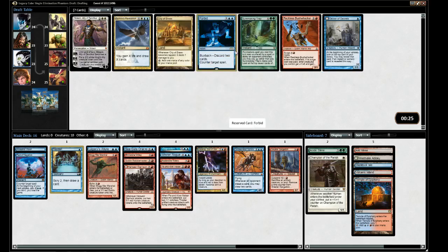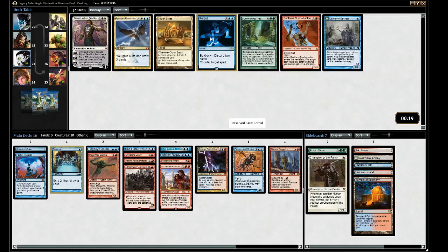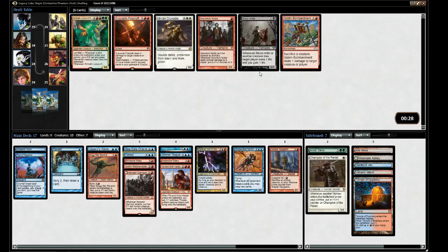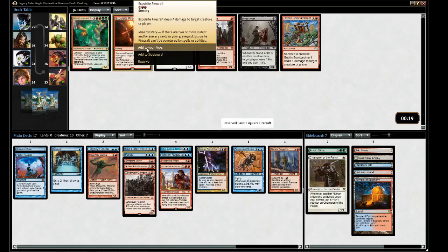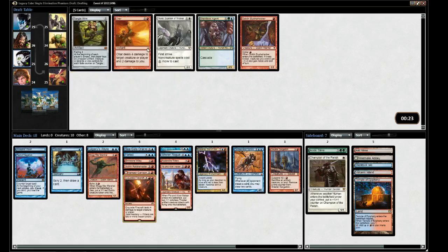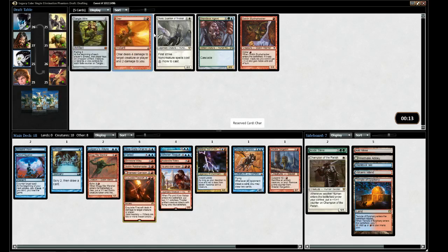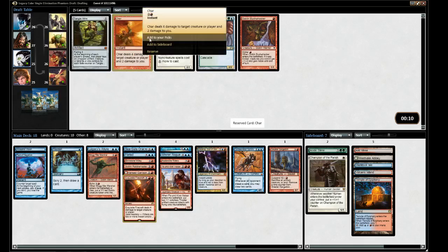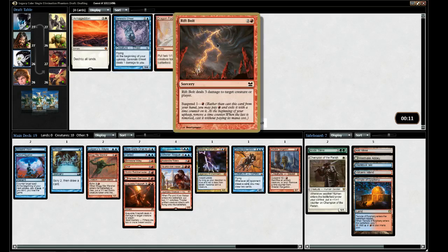Delver of Secrets is a flip card - aggro, becomes a 3/2. Exquisite Firecraft came back. Jingle Wire came back. Char came back - I do like removal. Taking Char. Nobody's playing red. Dragon Fodder available.